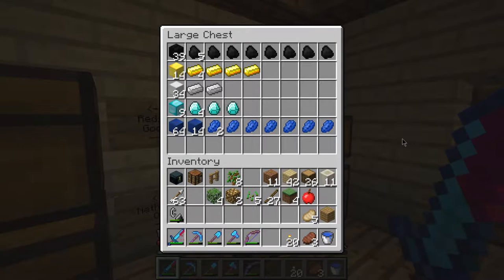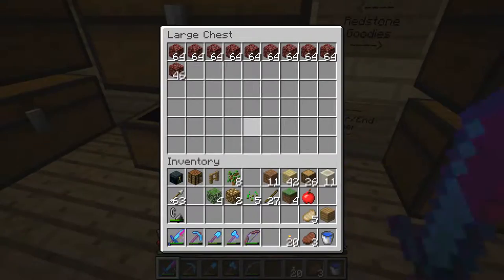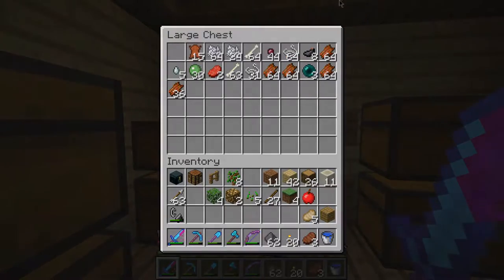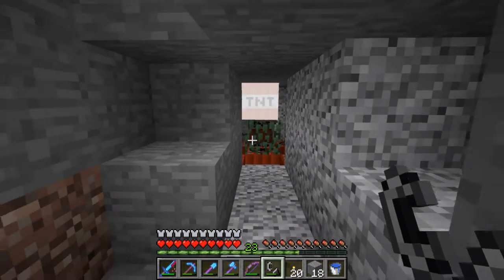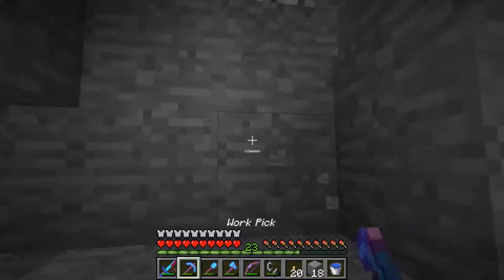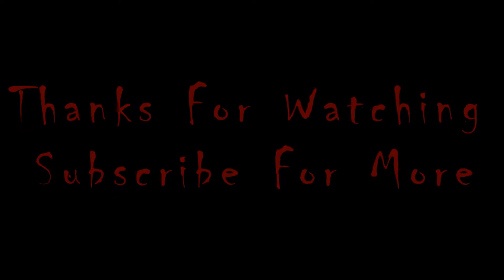This is what I have now — there's going to be emeralds down here once I get some. Over here's my redstone, I'm pretty happy with it. This is three and a half stacks of blocks. I'm just here to get my gunpowder. It looks like it's done for the episode — thank you for watching, and I will see you guys next time. Bye bye.